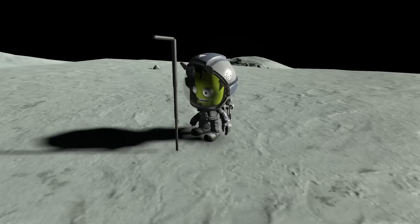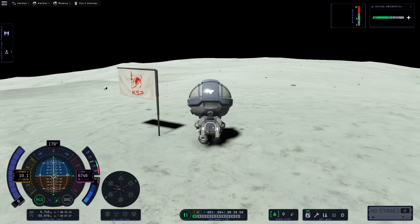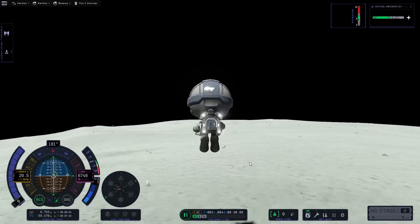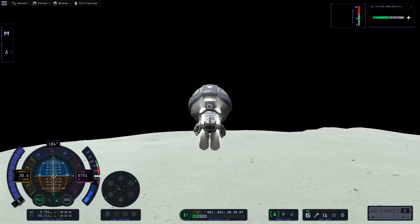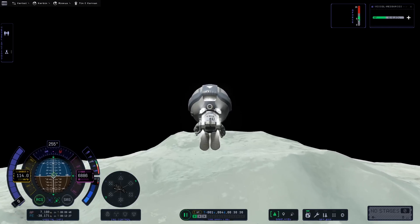Tim has made it to Minmus safely. We've planted a flag. It's now time to see if we can get him home safe. Following a similar principle to what we used for the landing, we're going to do our entire maneuver to get back to a low Kerbin approach as soon as we leave the surface of Minmus. Anything we do closer to the surface of the moon is going to be more efficient.